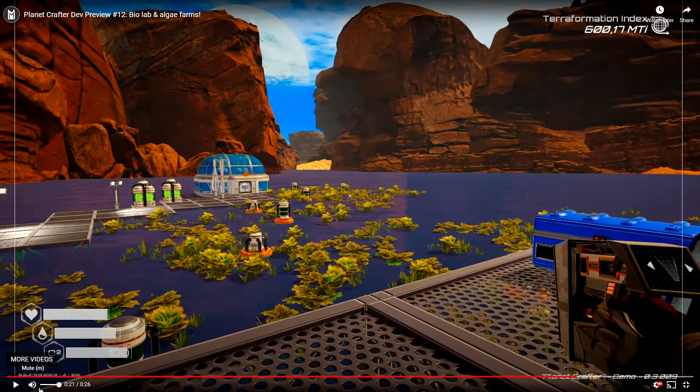Here we can see growth in the lake. Seed spreaders are on flotation — so these are going to be much like the seed spreaders we have for land. It's not going to grow and spread on its own; it's only going to have growth where you have these seed spreaders. I'm hoping they eventually spread away from the seed spreader, because I really don't want to place 50,000 seed spreaders all over this planet just to make it look green.